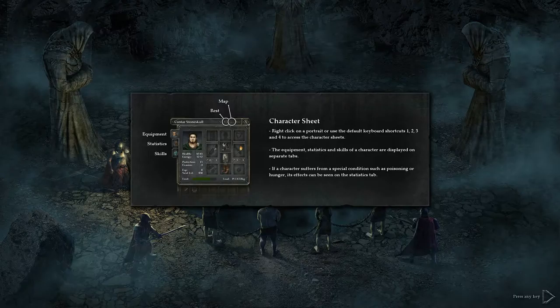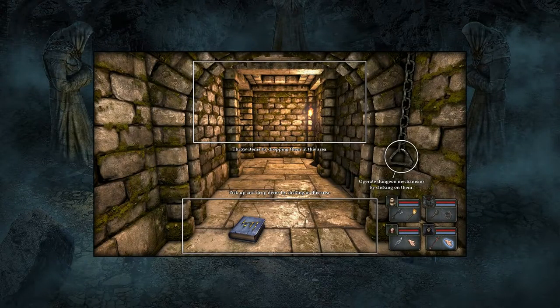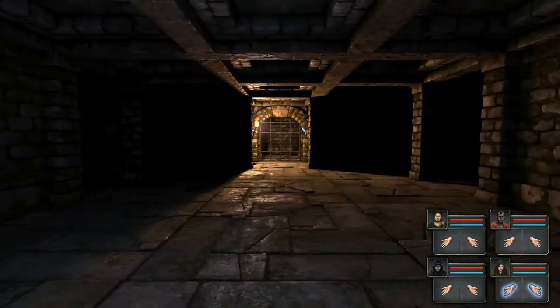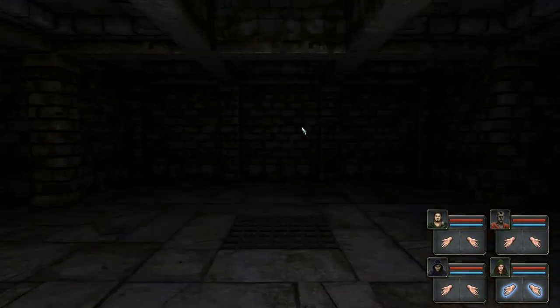Right-click on a portrait or use keyboard shortcuts 1, 2, 3, and 4 to access character sheets. Equipment, statistics, and skills are displayed on separate tabs. If a character suffers from a condition such as poisoning or hunger, its effects can be seen on the statistics tab. You can throw items by dropping them in the throw area, pick up and drop items by clicking that area, and operate dungeon mechanisms by clicking on them. So it's grid-based, and I can turn with Q and E.